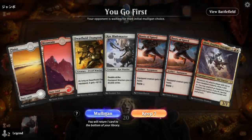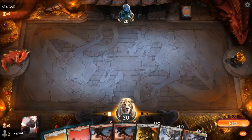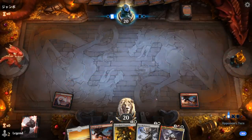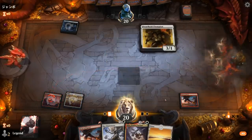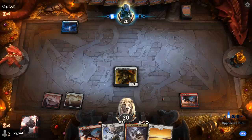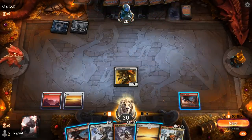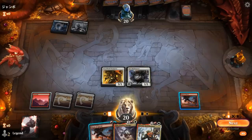We're on the play with a fine hand. Turn one Boots of Speed, then hope to draw an extra land or two along the way. Opponent is on blue-black. There's a land — I'll go for the Dwarf Hold Champion here, the most unassuming of our two-drops. Next turn I could equip it with the Boots and play Blademaster, which represents the most damage. If I play Blademaster and equip Blademaster, I'm hitting for seven — whereas if I equip the Champion here, I'm hitting for eight.